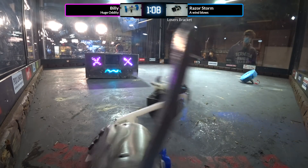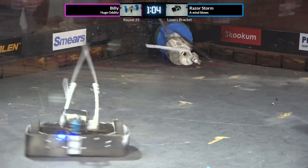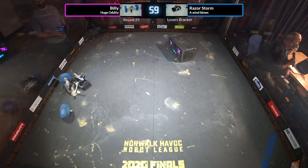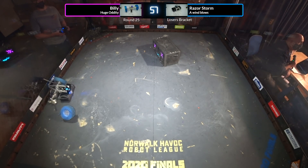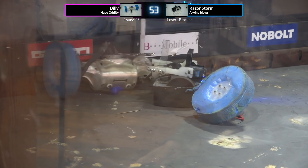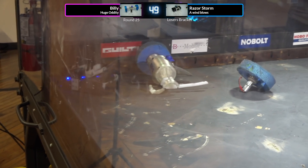Billy trying to get out of this corner but he seems to be stuck. Billy's now able to fully spin out — there he goes! Billy getting some movement with his weapon and that wheel out of the corner. Razor Storm very smartly keeping Billy up against the arena wall so that Billy cannot spin up.